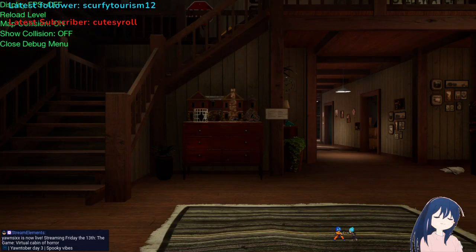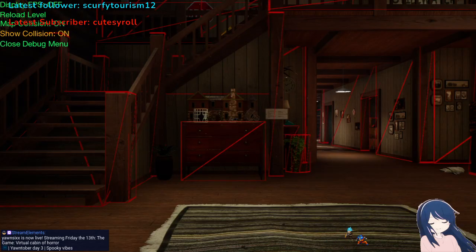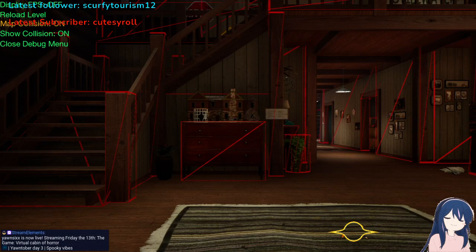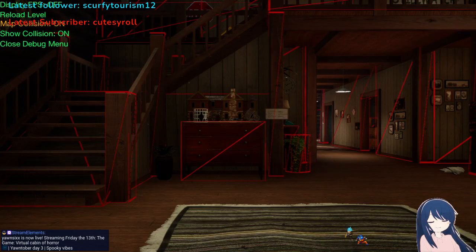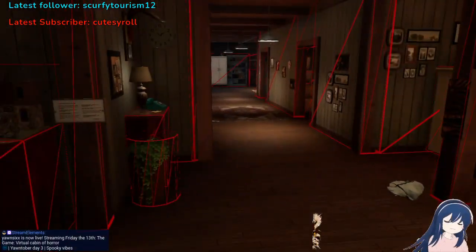We want to go to map collision and turn it on. Ta-da. And we want to go to show collision — show collision is on. Both of these are on. You can close the debug menu, just make sure that show collision and map collision are on.